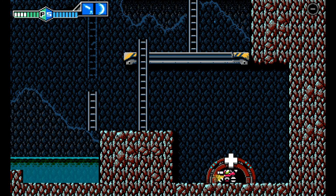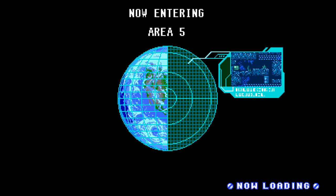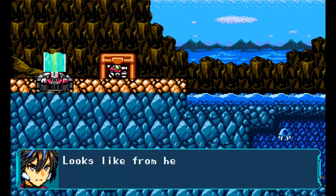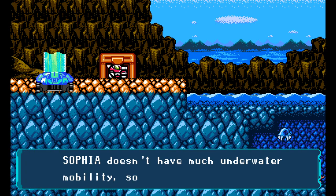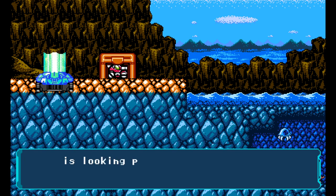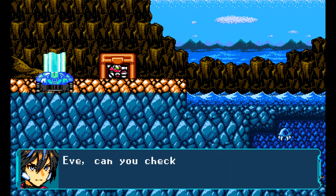Greetings, everyone. Welcome back to Blaster Master Zero, where we're going into the place of nightmares. Looks like from here on out, there's some man-made sea. This is gonna suck. Sophia doesn't have much underwater mobility, so getting through this is looking pretty impossible.